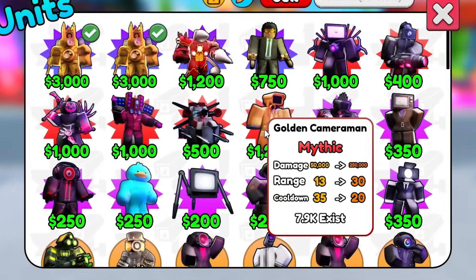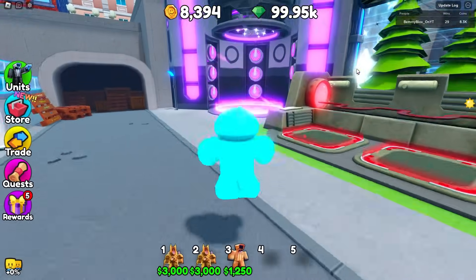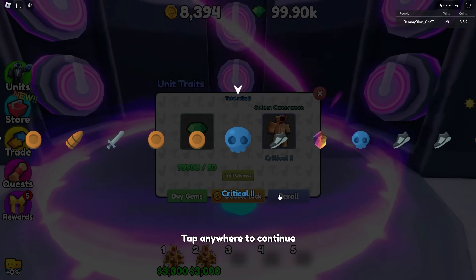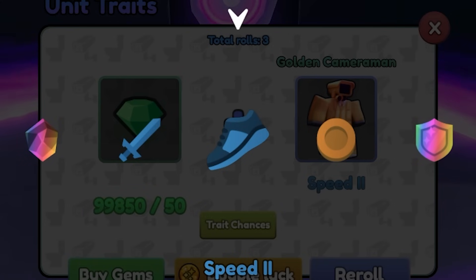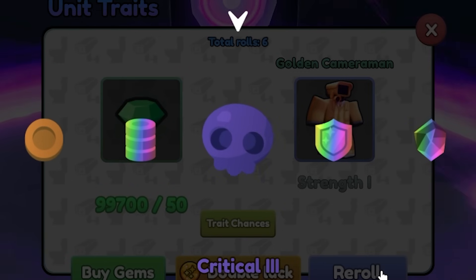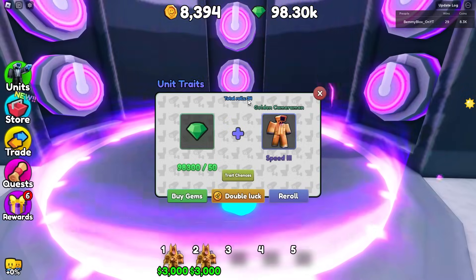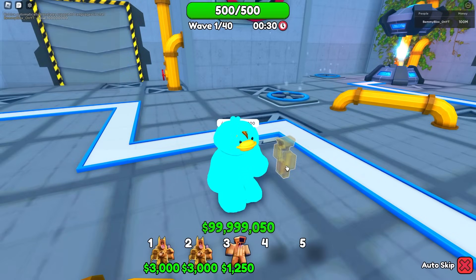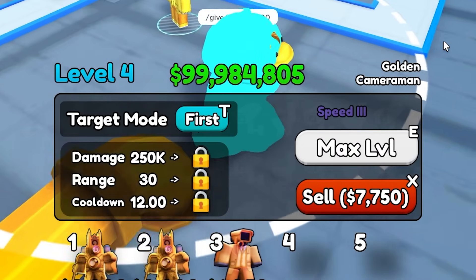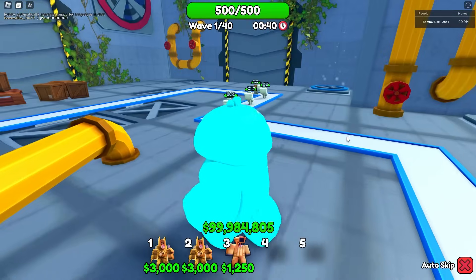I wonder what unit Speed 3 would be best on. What if we put it on a golden cameraman? He does 250,000 damage but his cooldown is really slow. I had to roll 34 times to get Speed 3 on him. His cooldown goes down to 12 seconds — normally it's 20 — but 12 seconds is still not really serviceable for normal use.